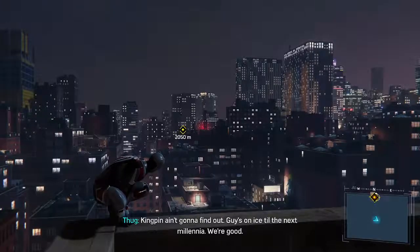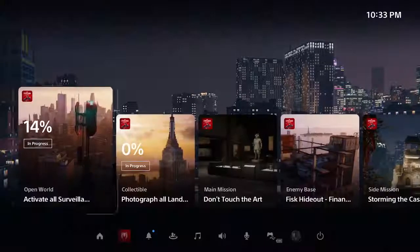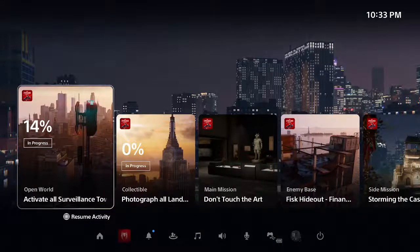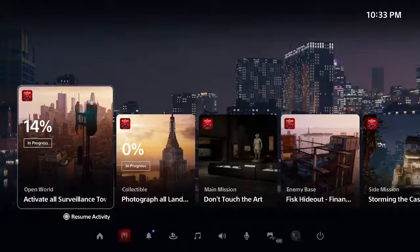This isn't a glitch, but it'll take two seconds to explain, and it is weird. On the PS5, when you press the PlayStation icon, it pulls up these activity cards.